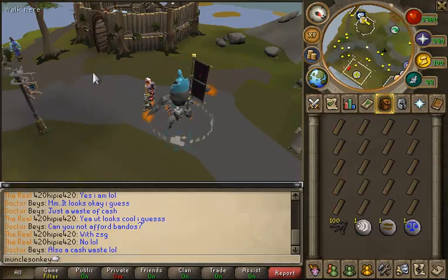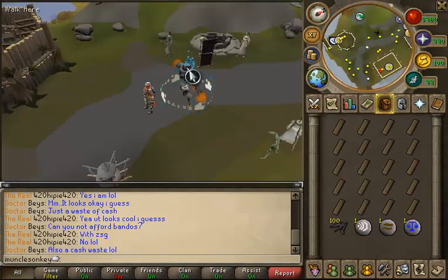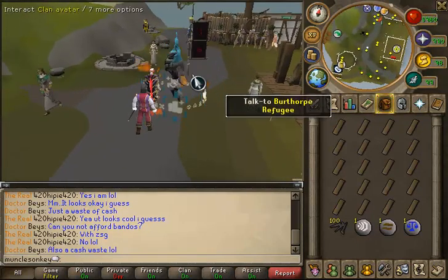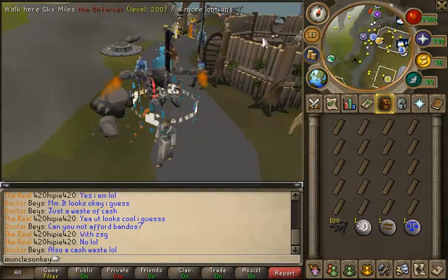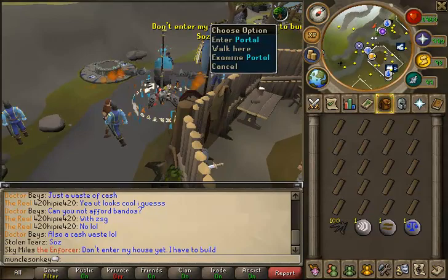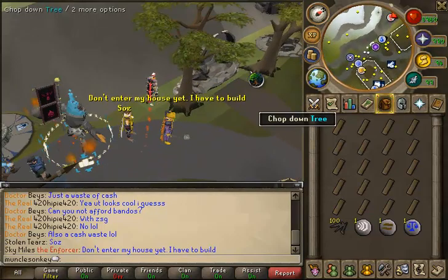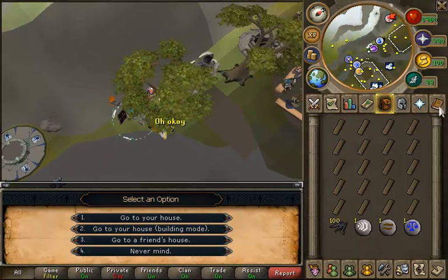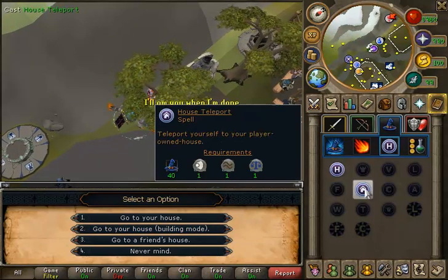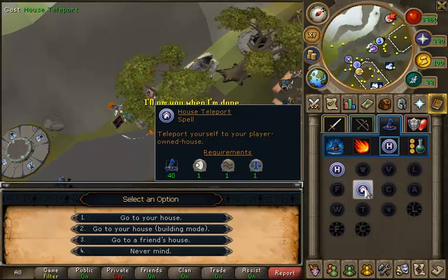I would highly recommend training from level 1 to 99 — there's a bank right here. What you can do is just run north and your house portal will be there. You just click enter on the house portal, and once your character runs over to it, you click 'go to your house in building mode', and it will send you right into your house in building mode. I'm going to teleport to my house now as mine is not in Taverly.